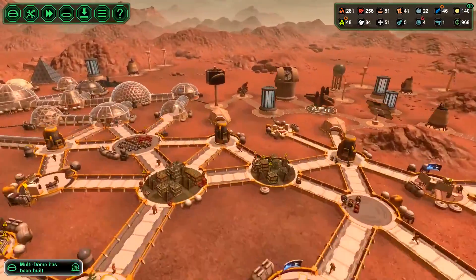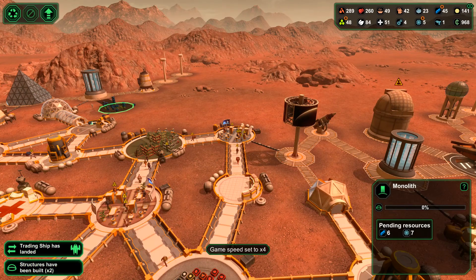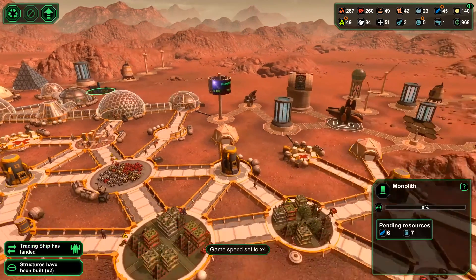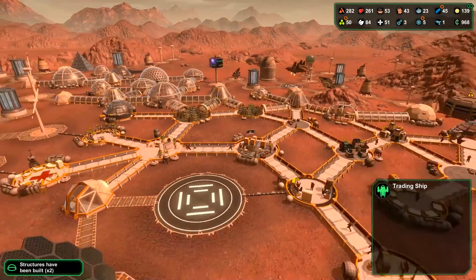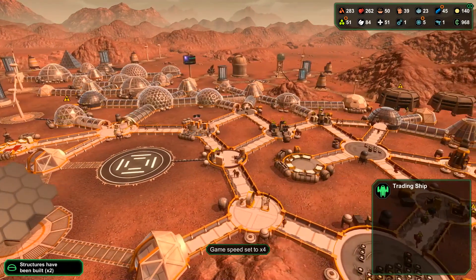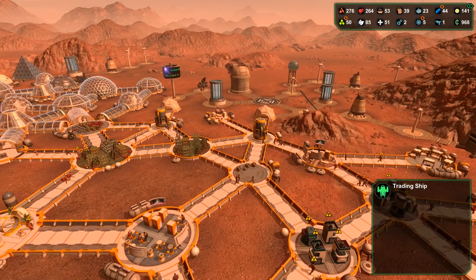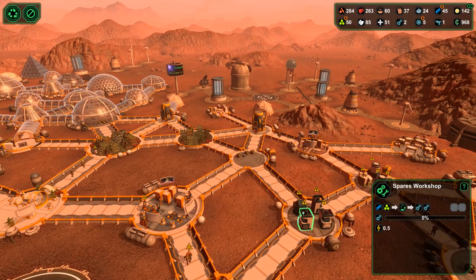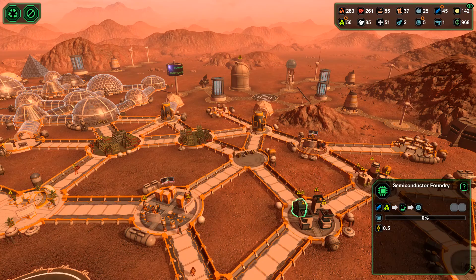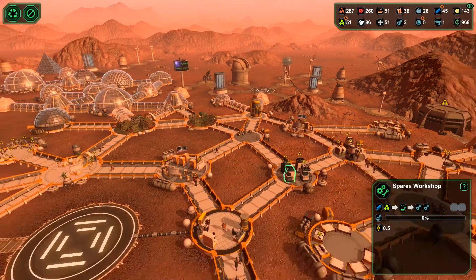Looking at the monolith, it still needs about six metals. The key requirement here is in the processors. Spares are still being built, which is good. Let's focus on spares here as well.